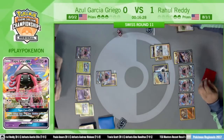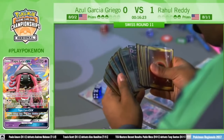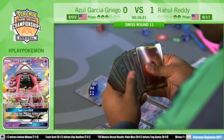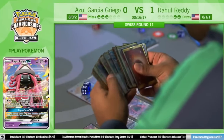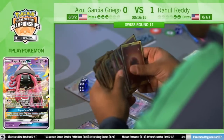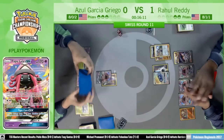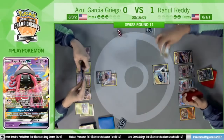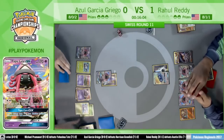He can take out the Wimpod as we've seen him do in game one twice actually. If he can find even a Strong Energy on Buzzwole to take out the Wimpod, yeah that would be nice too. Kukui, Choice Band — that gets him the knockout in the game. So he's really looking for that last Puzzle of Time.